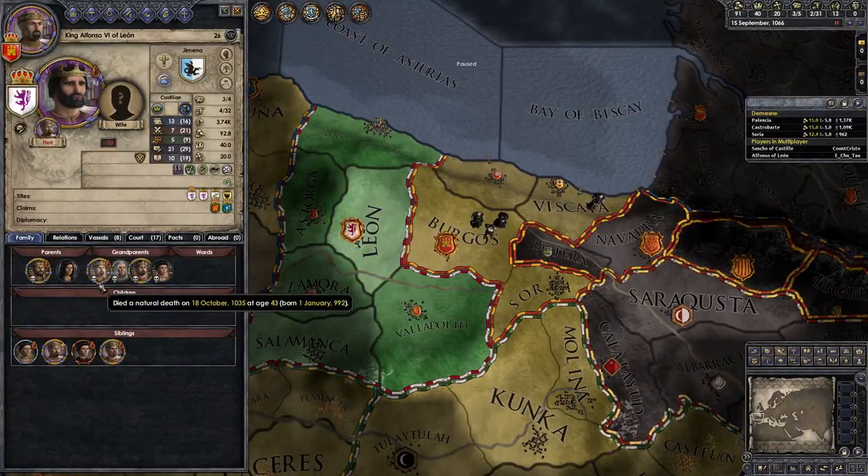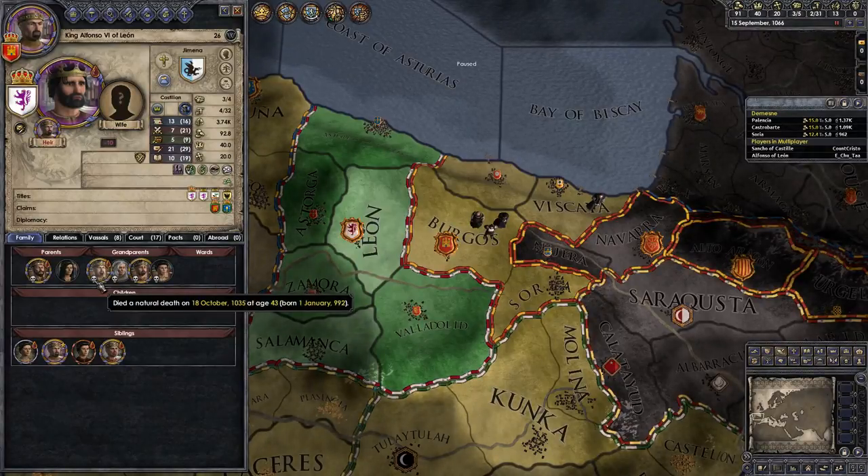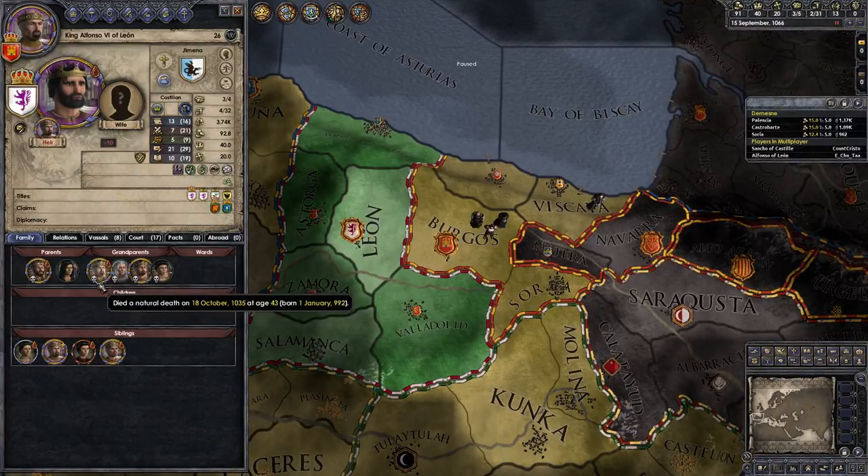If it's a yellow skull, he died of a disease. If it's white, he died of a natural death. If it's red, he died murdered.